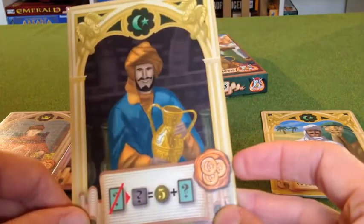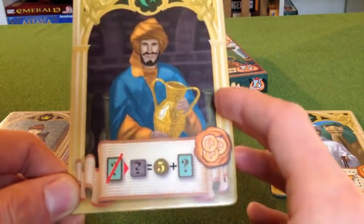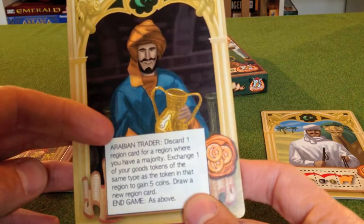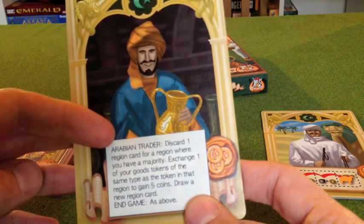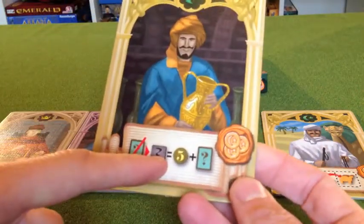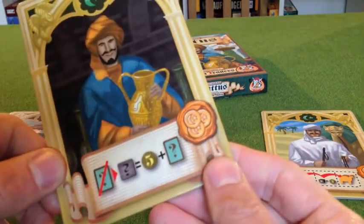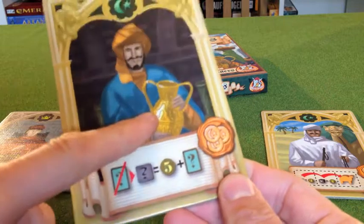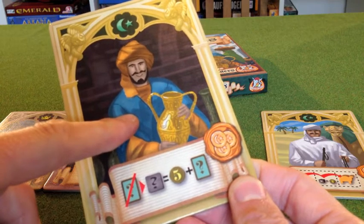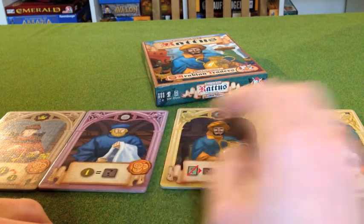This card is like a little patch that merges the two expansions. But the rules for it are fairly complex: discard one region card for a region where you have a majority, exchange one of your goods tokens of the same type as the token in that region to gain five coins, and draw a new region card. I tend to paste up the rules on the back of my cards so I can keep track without having to look everything up. These are the sort of cards I tend to avoid when playing Rattus, because they're hard to explain to players, it takes a while to get your head around, and it just slows the game down. So for me, that is not a particularly useful card.